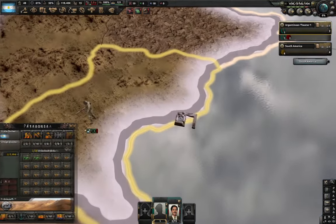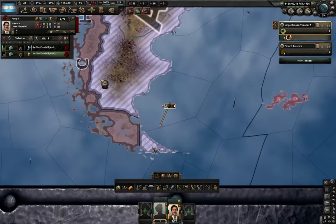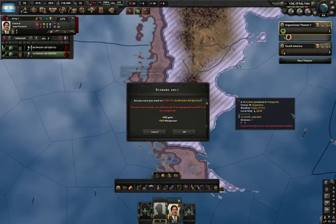You can do some other silly things. As Argentina, for example, if you build a port right here, you can get your troops out of the sea. You just stop them and walk them into here. And now you officially encircle your own divisions.